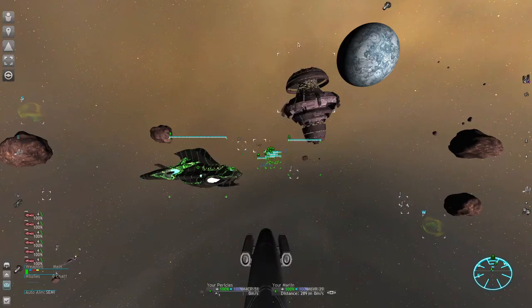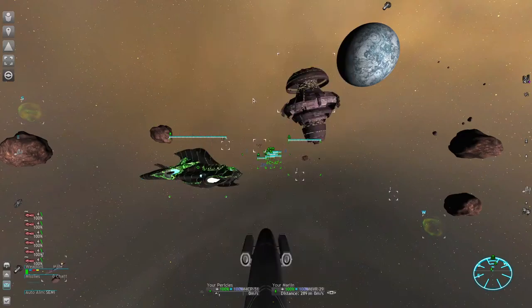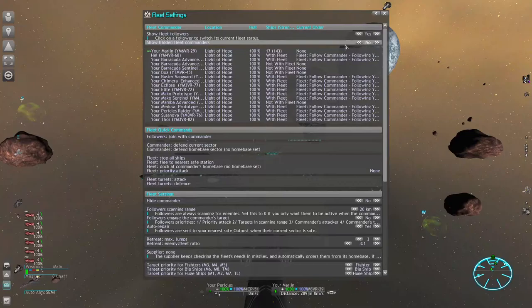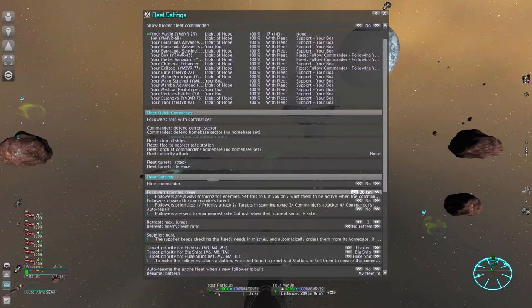Make sure to assign this screen to an easy-to-reach hotkey — you can find it in the extension settings. In this new screen we get a list of all of our fleet commanders. We can also show or hide his followers. To activate the fleet simply click on the button 'Followers join with commander.' For now we disable auto repair, set the retreat setting to 'no retreat,' and the range setting to 10 kilometers.